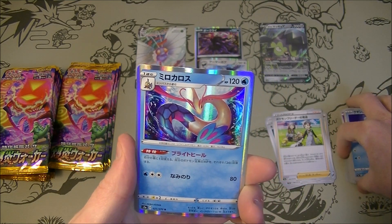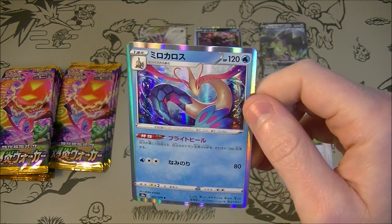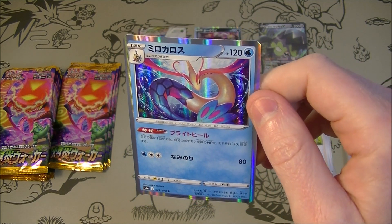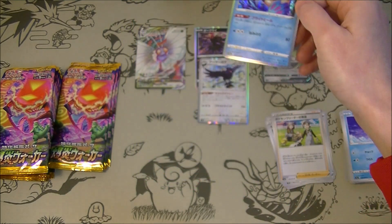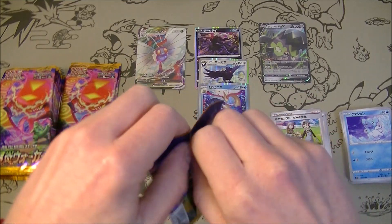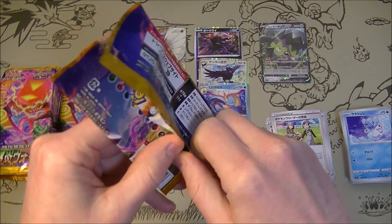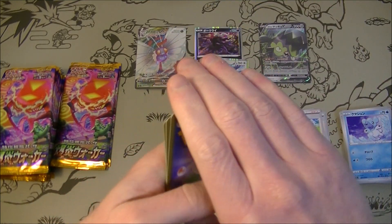We got Milotic V — we had a Milotic V in the last set and now we have a regular Milotic. It says you can heal 20 damage from all your Pokemon once a turn. That's pretty good. Milotic always looking nice. I like me some Phoebus too — I like my Magikarp and my Phoebus.